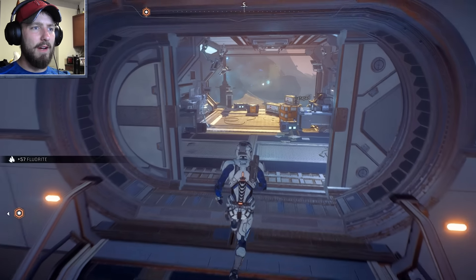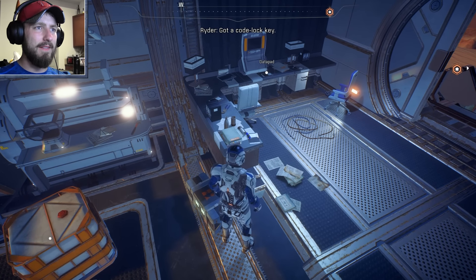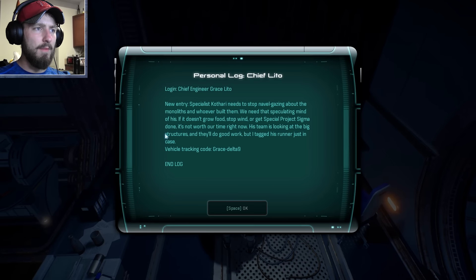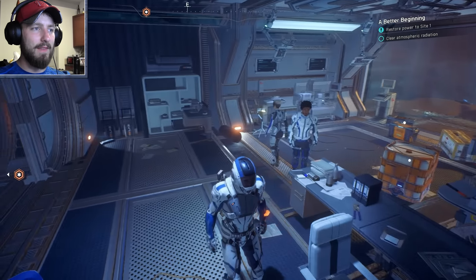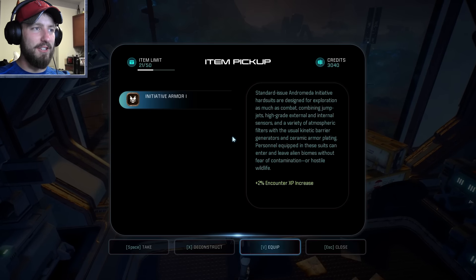This is going to be quite the adventure. Data pad — let's see what happened. Percival log, Grace Leto, new entry — specialist Cathar needs to stop naval gazing. The monoliths, whoever built them — blah blah blah. Good old data pads and their random exposition.